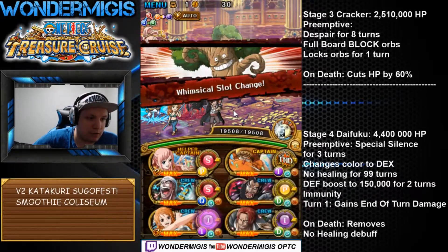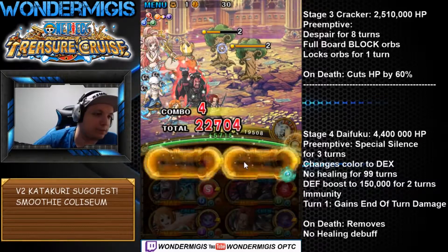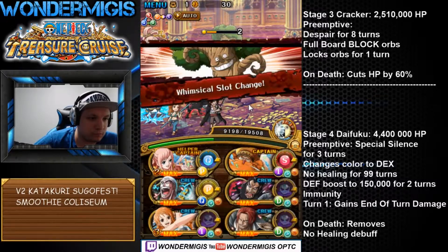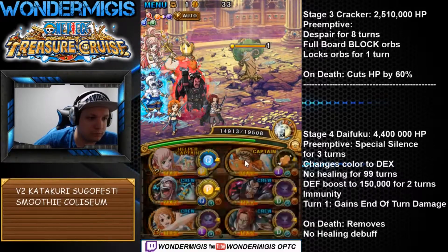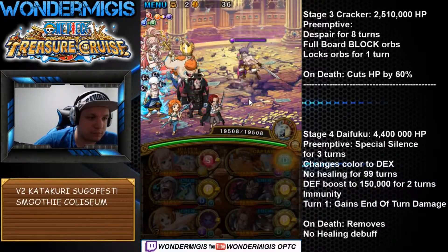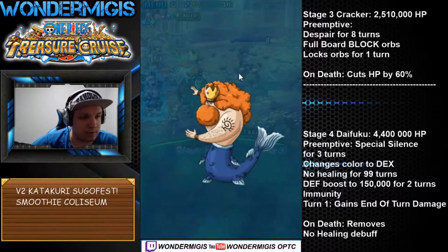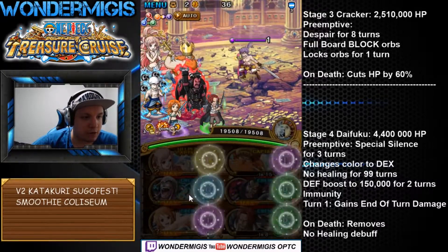Now once again we want to stall out to get more healing. How much heal do we have? About 60,000. We can just stall out on Cracker. Cracker's gonna despair us for eight turns, which is gonna be turn five with max sockets. So we'll use Neptune to get rid of despair. And once again let's use Shanks to get rid of the orbs and get some tap timing.